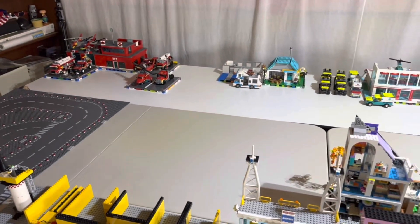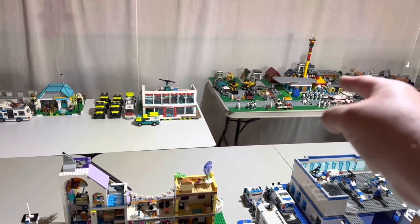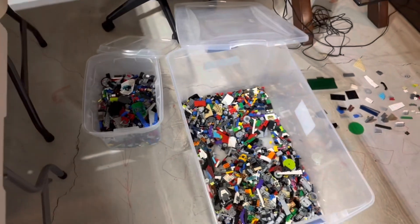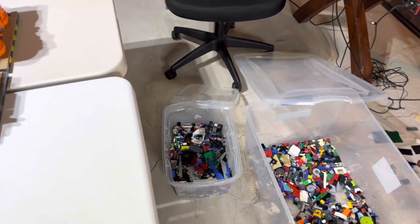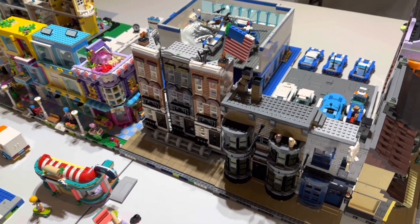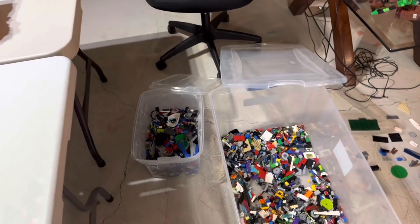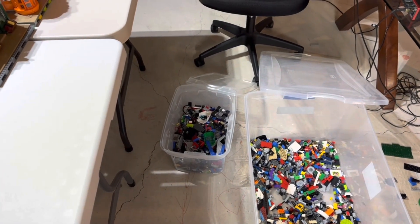Hey everybody, today I came down here not really knowing what I'm gonna do. As you can see, we've got another table in the Lego City. Maybe I'll tackle cleaning that area up. I did kind of start organizing this, as you can see, but that didn't go very far. So we're gonna get dressed, head out, hit IKEA to see what shelving we can get, and then hit the Dollarama because to sort Lego we need those little bins. My goal is a hundred bins and an IKEA shelf. Let's go see what we can do.